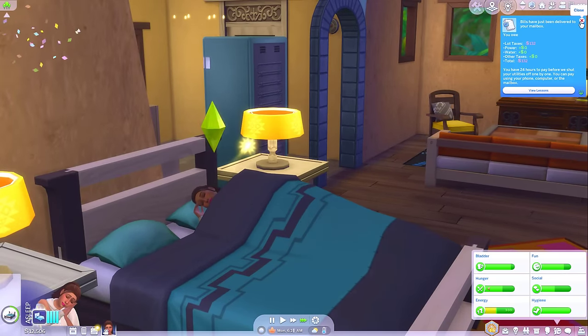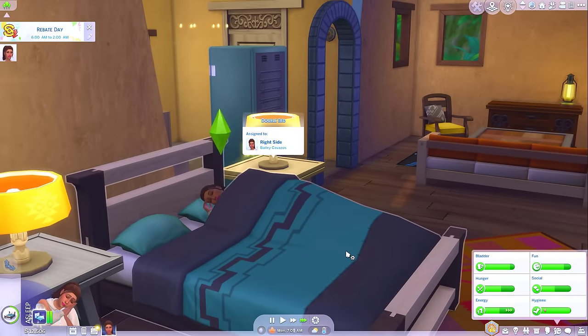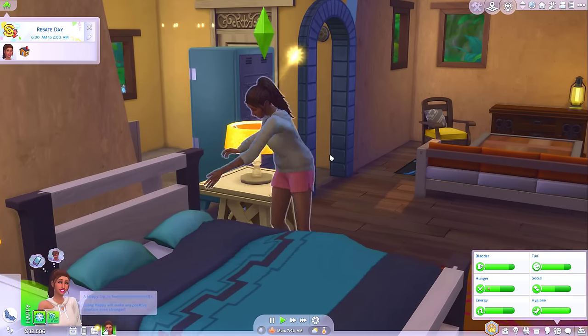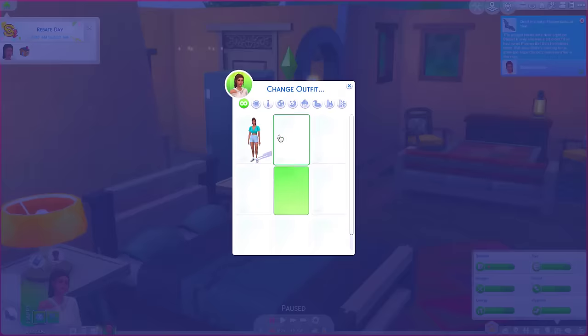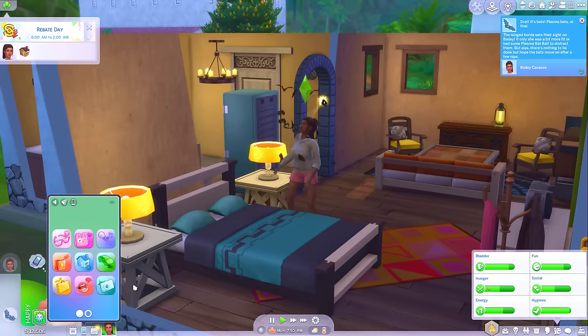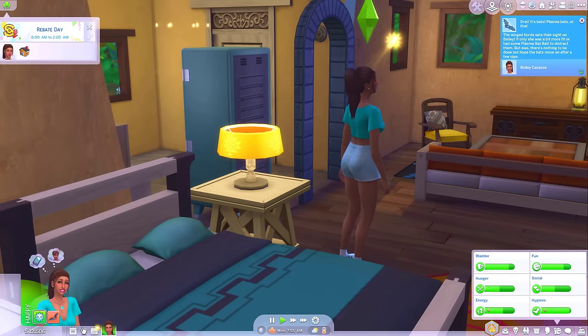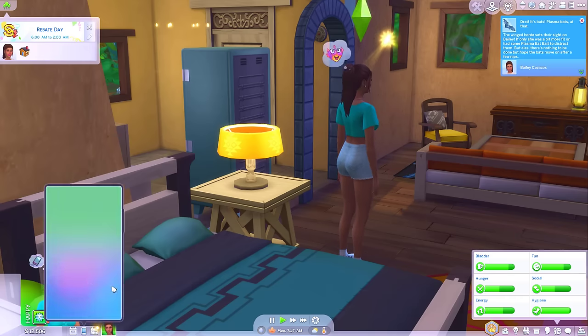Why have we got bills? Oh — we live on an empty plot of land in Newcrest. All right, time to wake up. Attacked by plasma bats the second that you wake up. Just change outfit and we're literally in the hotel room, and now she's got a plasma bat attack. Oh Bailey, you just can't catch a break, can you?